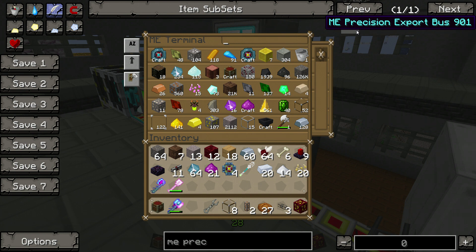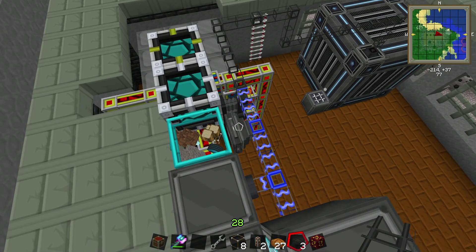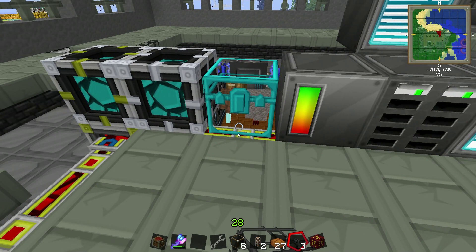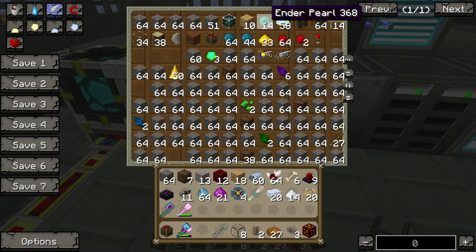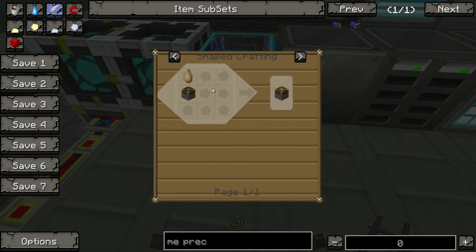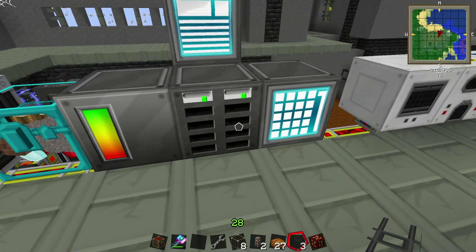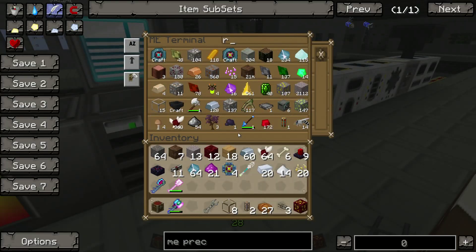We can do the export bus, which is kind of a bummer, but we can handle that. I don't think there's a way to make slime balls with crafting. Raw rubber! And I do have raw rubber — I'm 99% sure we have raw rubber.